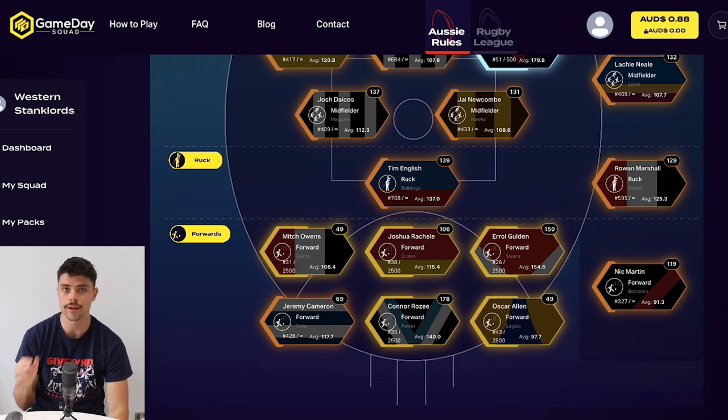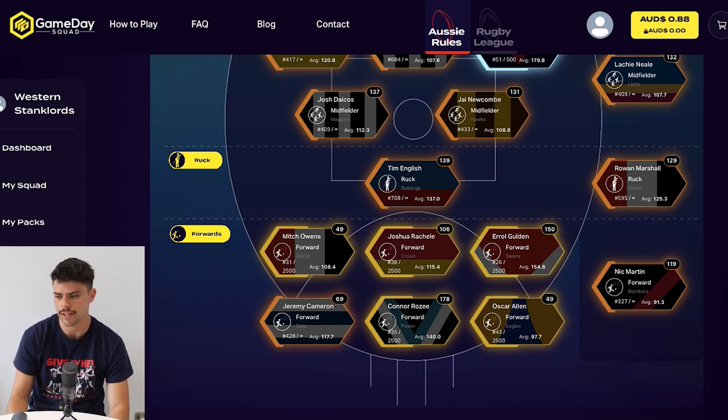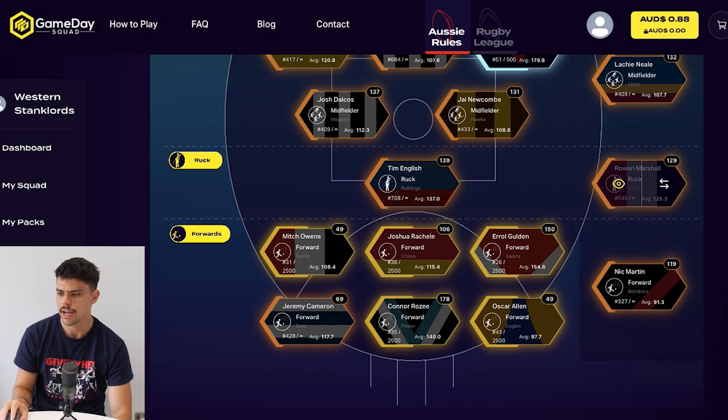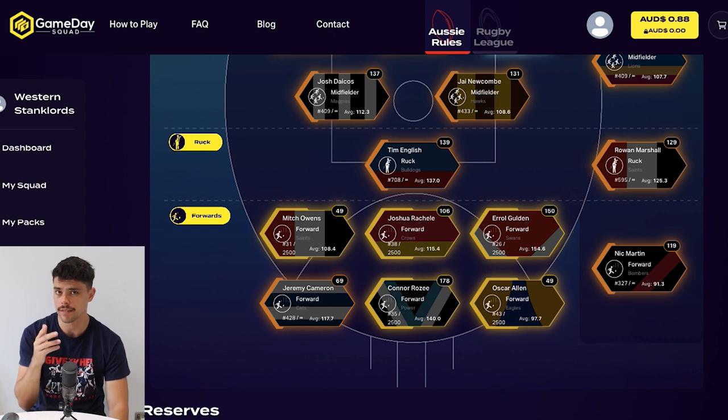Oscar Allen again might be out this week with a suspected knee injury. Unfortunately in a game where we got absolutely rolled, it was the first time he hasn't scored multiple goals in a game. Jeremy Cameron was also quiet against Fremantle, so that's pretty unlucky. Rochelle is averaging 96 — it was over 100 at one point, and because he's gold I get more points for that, but not quite having the same impact. Errol Goulden scored 150 — you've got to be happy with that, a little bit down on previous weeks but he's been going so nuts. Thankfully Nick Martin had a good game, so potentially he cracks my team this week.